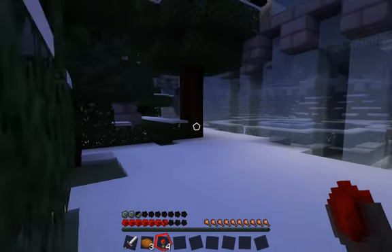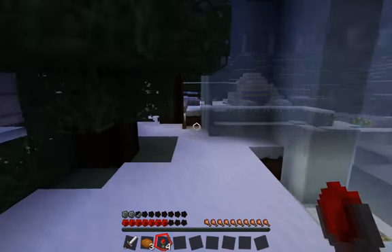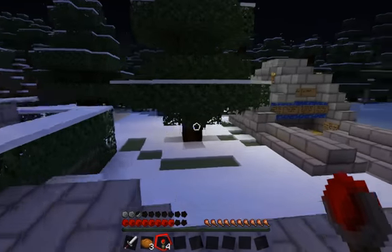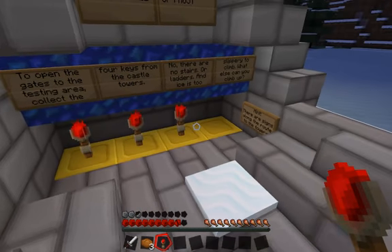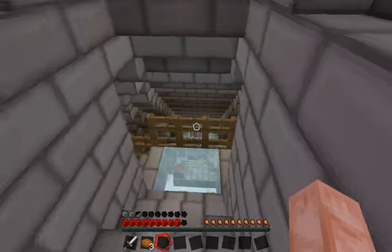Go over here. That's a villager running away from something - can't help you dude, I'm on a mission. Place them here - I said place them here. And it opens up. Then we go down here.